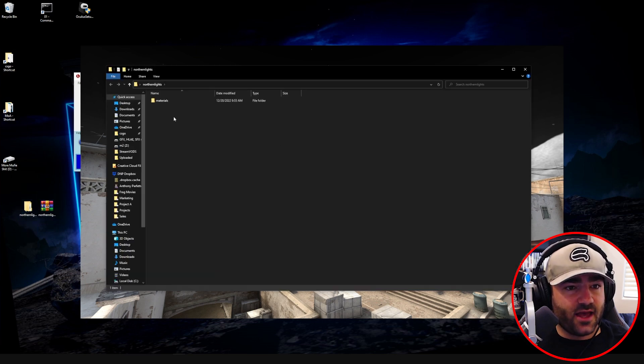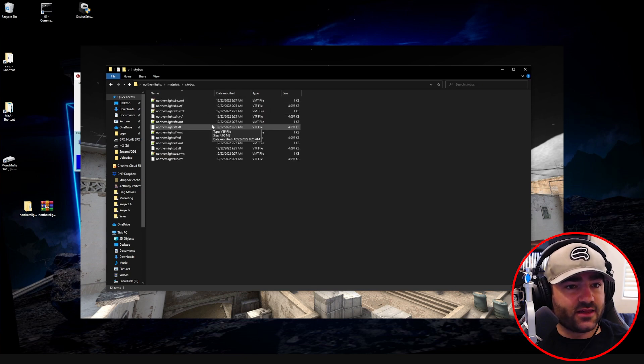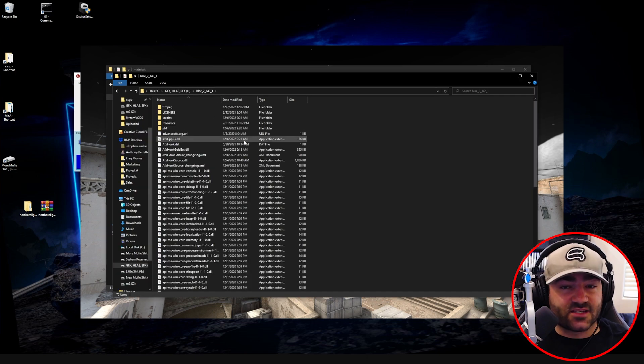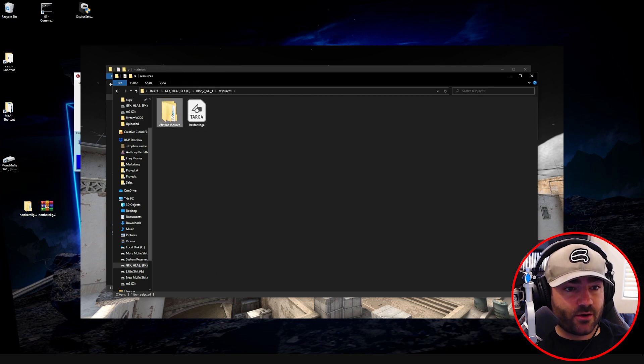Let's double click and go to Materials, and now we have the skybox folder with all of these different files. We're in this materials subfolder. What we want to do next is navigate over to the Half-Life Advanced Effects folder: go to Resources, then AFX Hook Source, then Assets, then CSGO, then Materials.